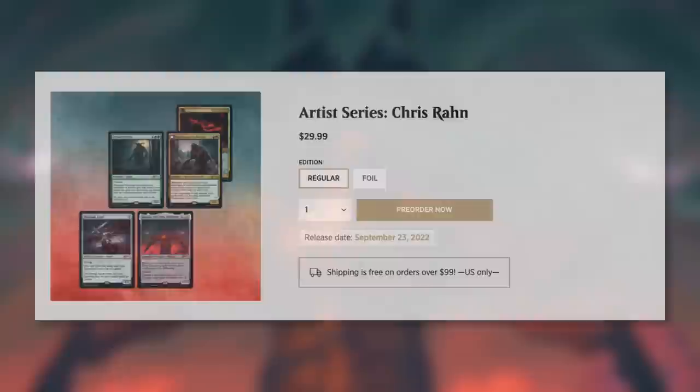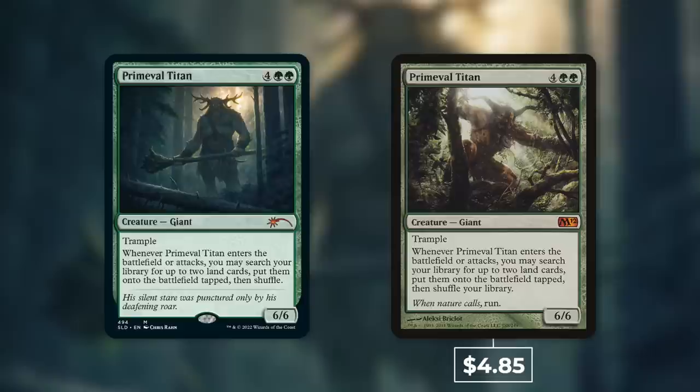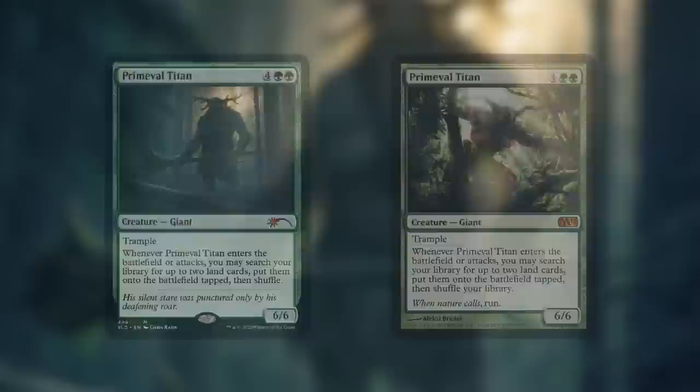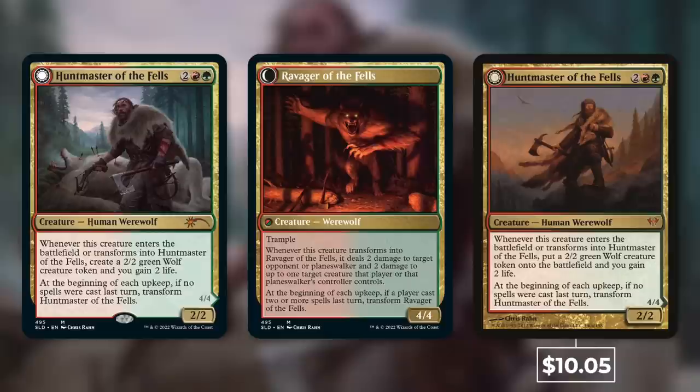Now let's move on to Artist Series Chris Ron, also $29.99 for the regular version. First up is Prime Evil Titan — that's right, Prime Time with some brand new art. The base version from M12 is $4.85, underneath that $7.50 average. And of course, if you're a Commander player, keep in mind this one is banned in Commander. Next up is Huntmaster of the Fells — on the back side there's Ravager of the Fells — and the base version is $10.05, a little bit over that average value.